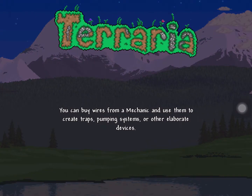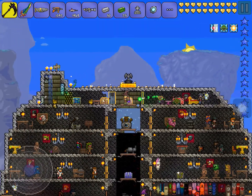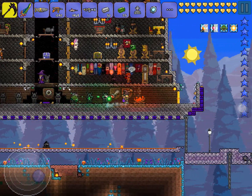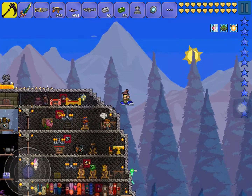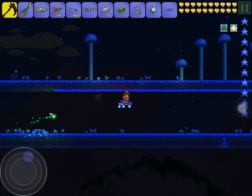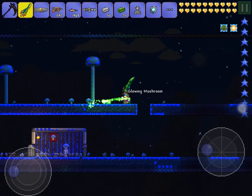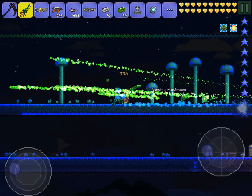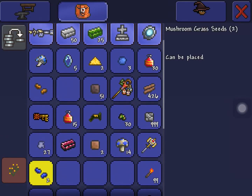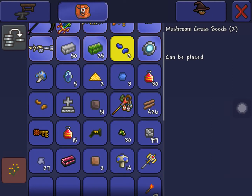Today we're going to be looking at a glowing mushroom farm. To make a glowing mushroom farm, you need glowing mushrooms which you can find underground. All you need to do is break mushrooms or the tall trees until you get mushroom grass seeds — and I did just get some right here — and I'll show you what they do.